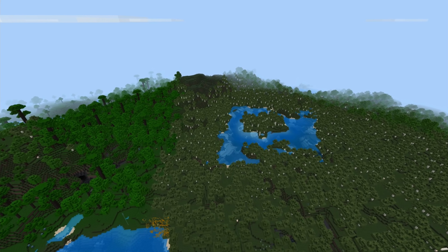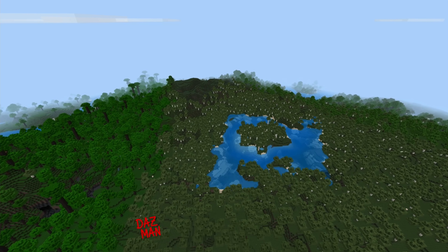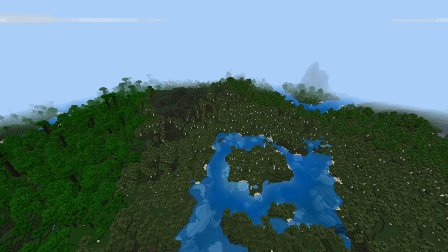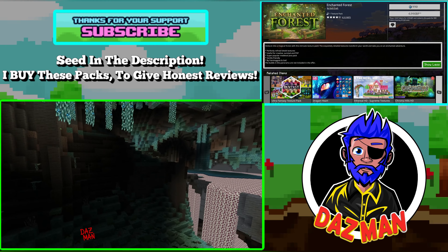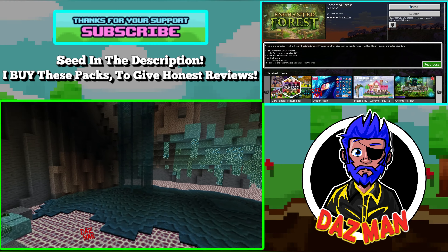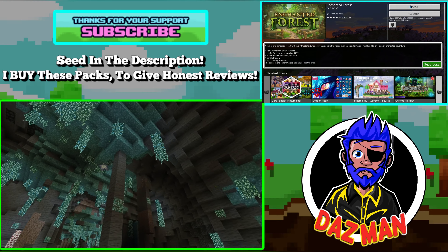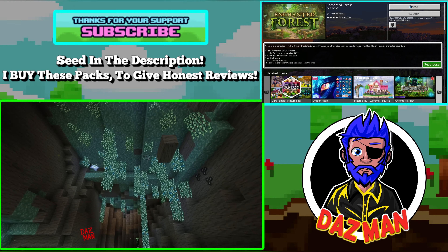Sometimes when the day becomes a little bit too much you just need to escape reality and find a magical, mysterious and enchanted place to spend your day. Today's texture pack we're reviewing for Throwback Thursday is called Enchanted Forest by Goecraft. It's currently rated 4.3 stars out of 5 from 1,607 reviews and costs 990 Mine Tokens, equivalent to £4.99 in my local currency.